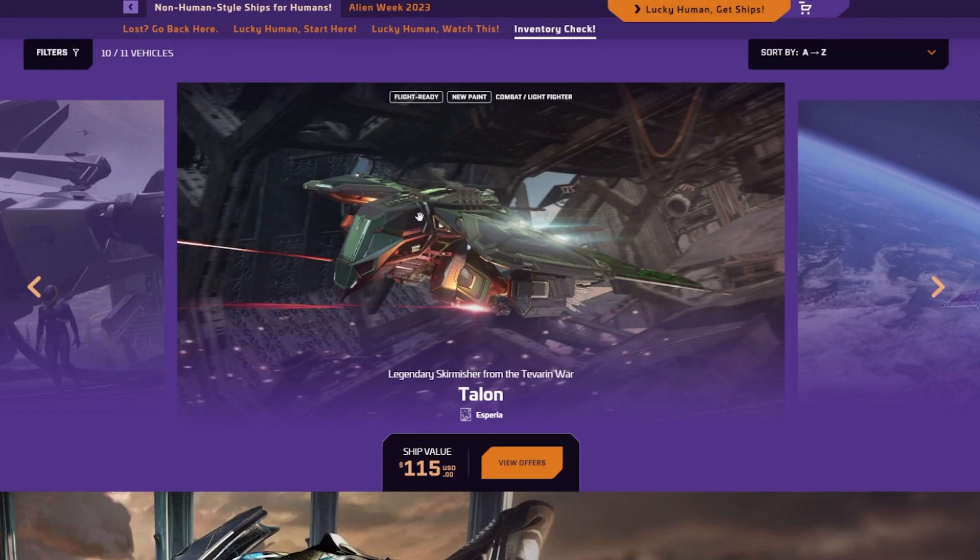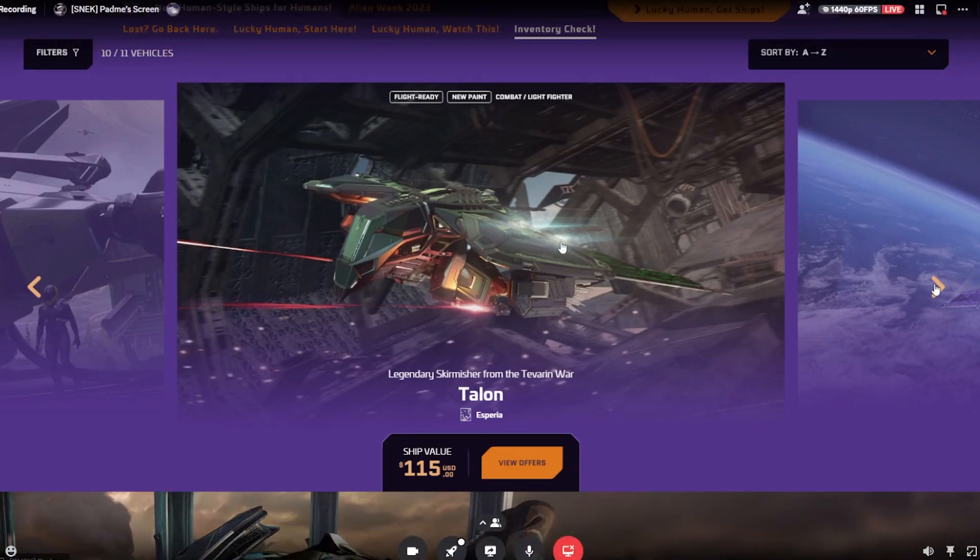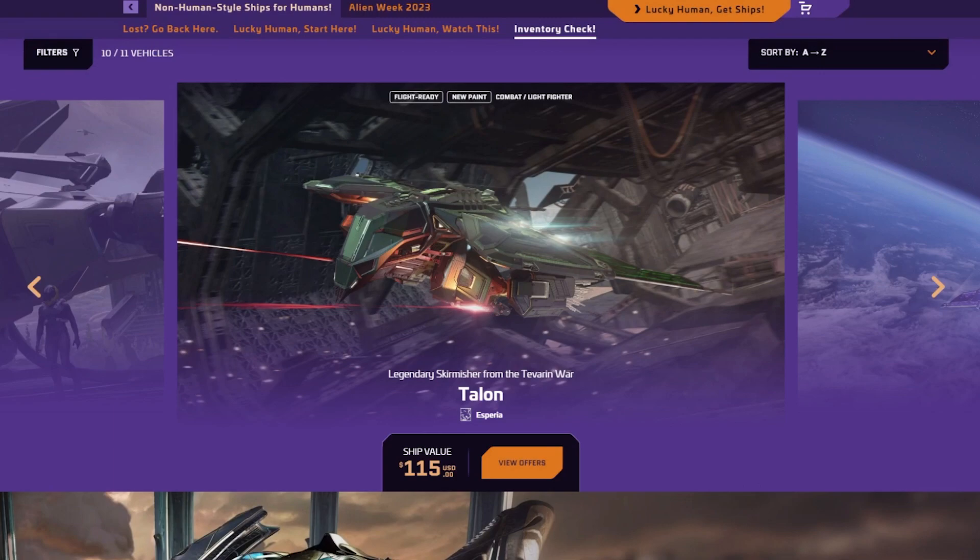I recommend getting this if you do not have one. One thing I'm gonna mention is why people don't use it so much — it's because once you lose a wing, that's basically it. You cannot do anything else in-game; you have to self-destruct because your ship is not gonna be able to fly. That's one downside. Also, the fuel — it runs out of fuel. We've seen people in tournaments run out of fuel using the ship. So those are two downsides: losing the wing and the fuel.